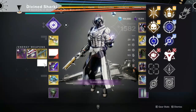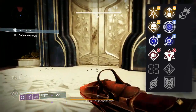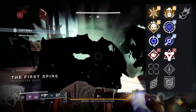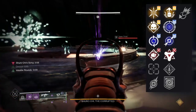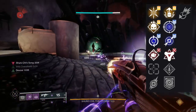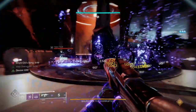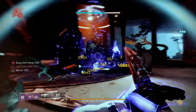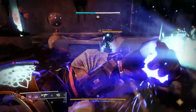In the fourth column, these are all insane. First off, Demolitionist and Adrenaline Junkie is here on this SMG — it's freaking awesome. I haven't gotten this roll yet but it's such a juicy combo, and as far as I know this is the only SMG that can pull this off, which is actually amazing. You also have access to Frenzy, Dragonfly, and Golden Tricorn.